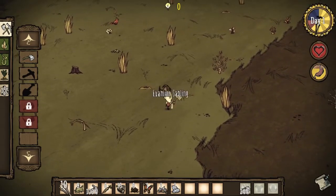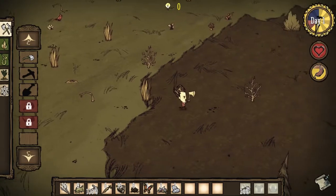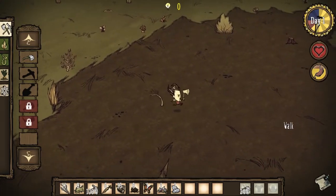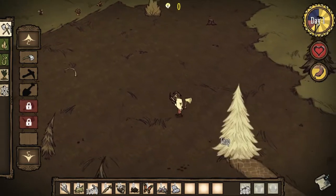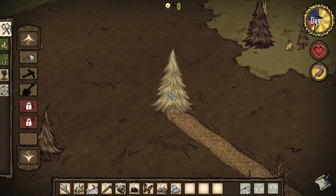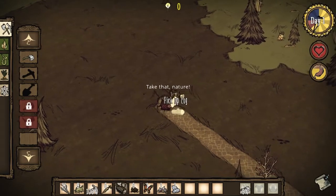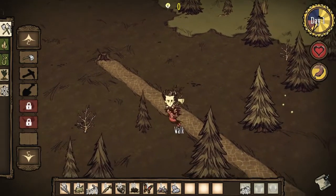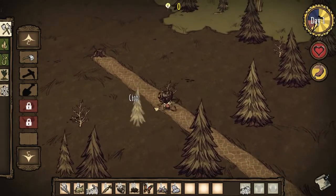We're at 71 hunger — that's fine. You can see how the day is progressing, and once it's nighttime you are pretty much in trouble if you don't have resources to keep the light on, because as long as you have a campfire or some torches around you, you should be okay at night.